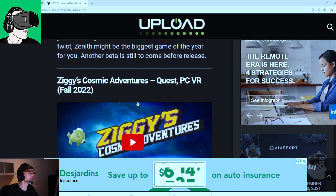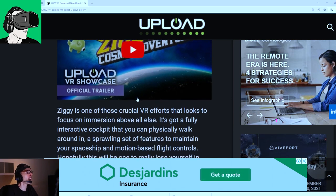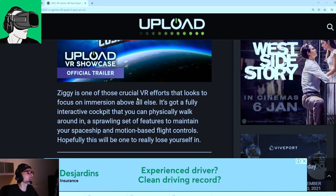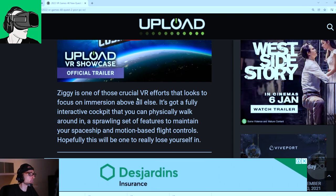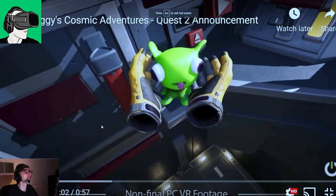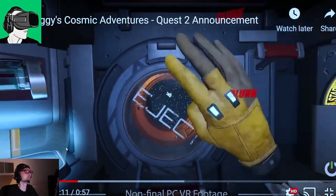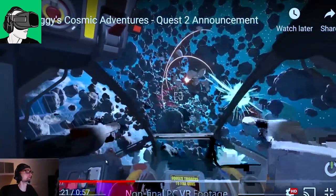Ziggy's Cosmic Adventures on Quest and PCVR — Q4 2022. Ziggy is one of those crucial VR efforts that focuses on immersion above all else. It's got a fully interactive cockpit that you can physically walk around, a sporting set of features to maintain your spaceship, and motion-based flight controls. The graphics look very much like a 3D experience and look very polished — even more polished than the Star Wars one.